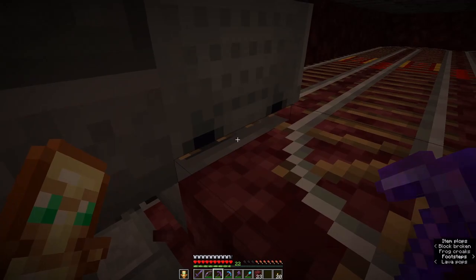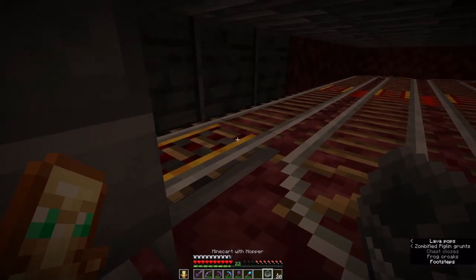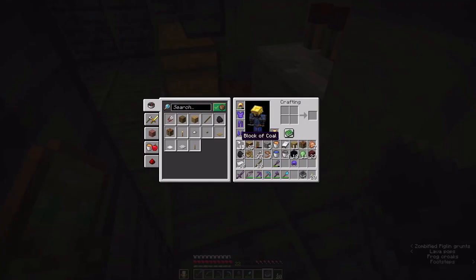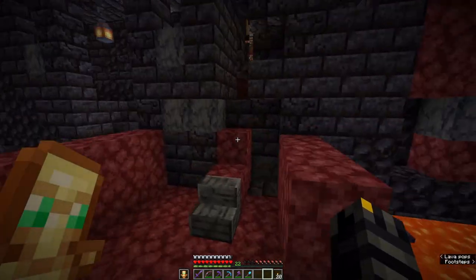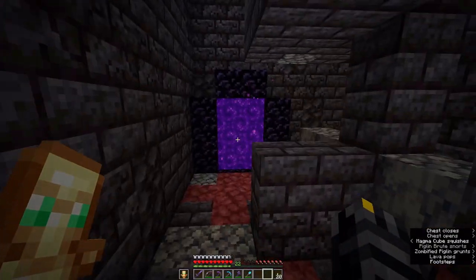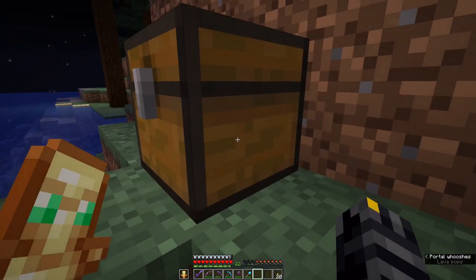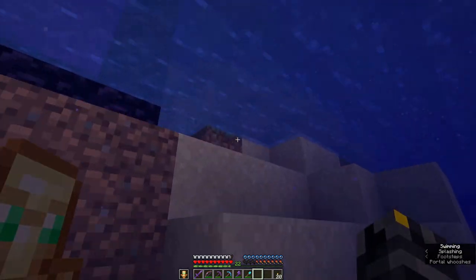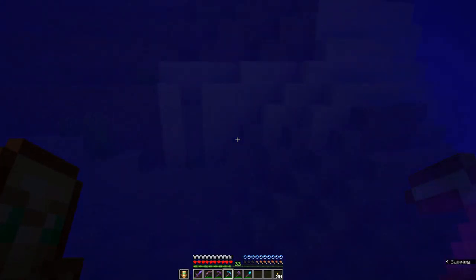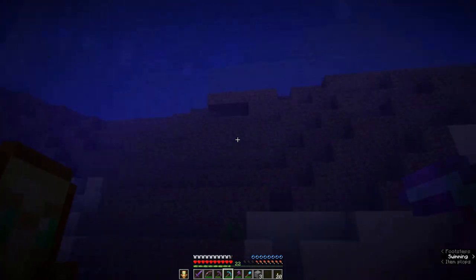It isn't running for some reason. I'm missing a comparator — it has to be pointing that way. It also needs a redstone torch. Almost had to go back again. There's a torch here. Now it works, it powers. There's some stone here: one, two, three. I already brought the redstone.